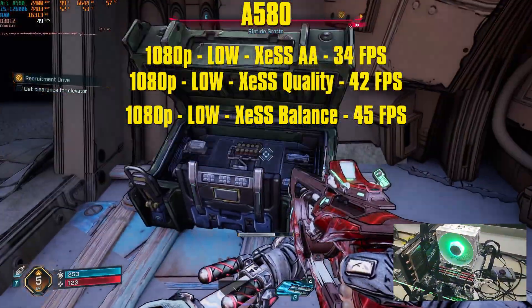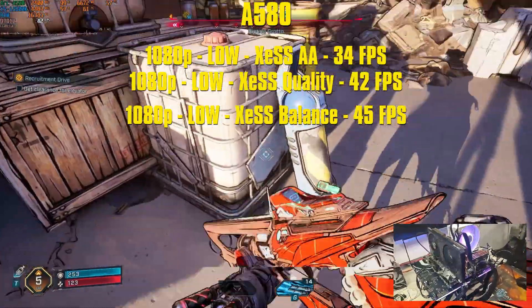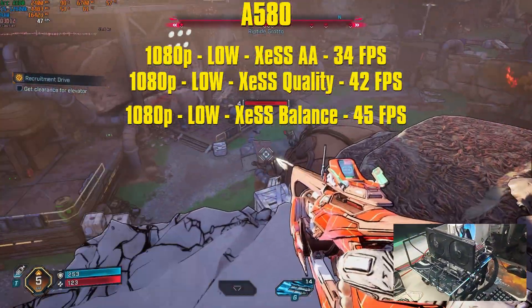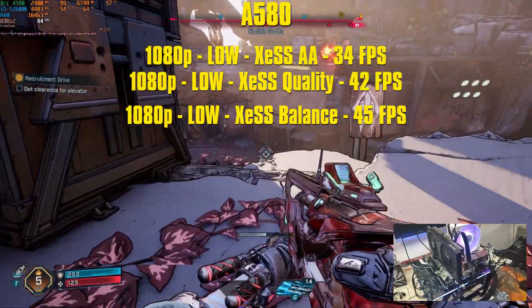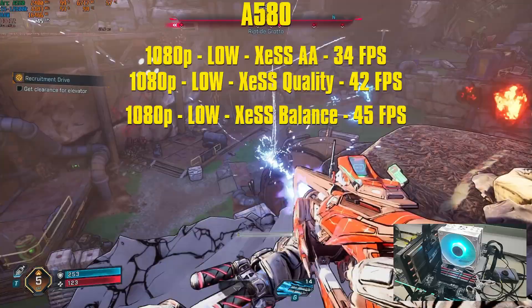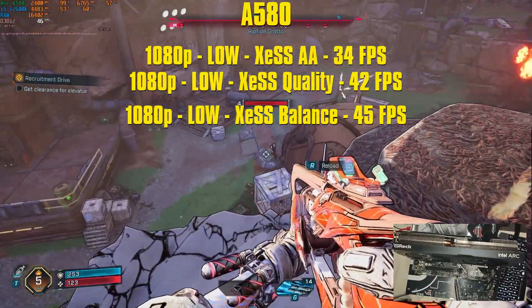I also tested XCSS quality, giving an average of 42fps — quite a bump — with VRAM and utilization staying similar to native. Dropping to XCSS balance gives 45fps, not a big gain from quality. It seems the A580 is really the true minimum requirement for Intel on Borderlands 4, if the target is 1080p low settings at over 30fps.